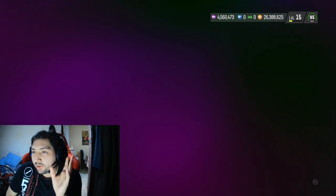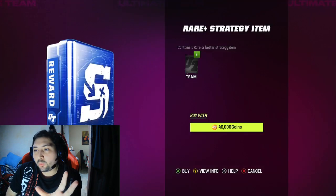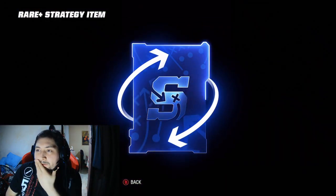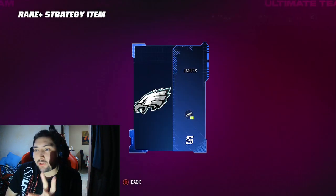The purple one we got here is Scrambler. We're trying to pull the new ones which are gonna be Ball Hawk and Route Tech, which are going for a lot of coins right now. Those are the main goals to go for.